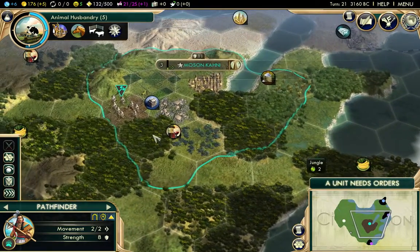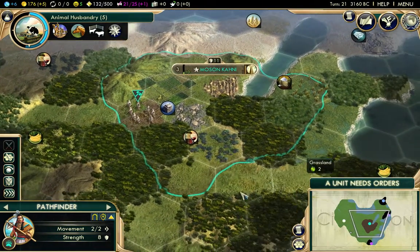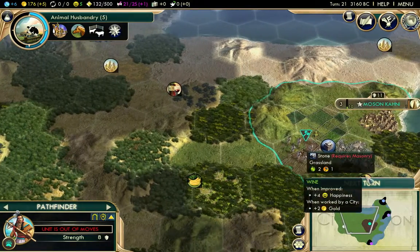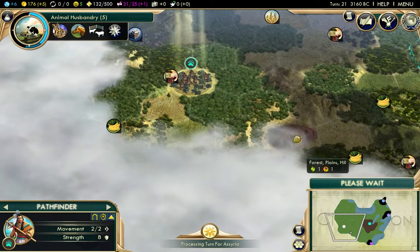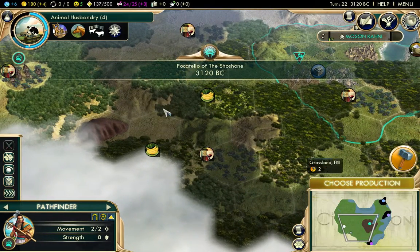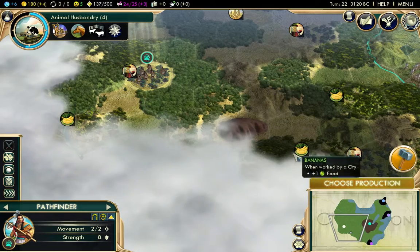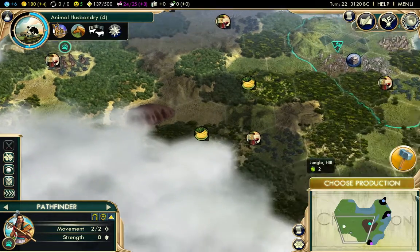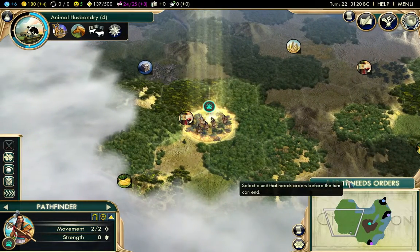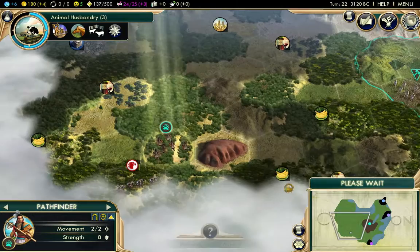We have a pretty good start. Of course, jungle is not the best, but we're off to a pretty good start. We're not getting pounded by the raging barbarians, which is always a bonus. We also have this natural wonder nearby, so it might be worth founding a city right here. We'd get three wine from that, plus bananas and high food production tiles — a really good spot.